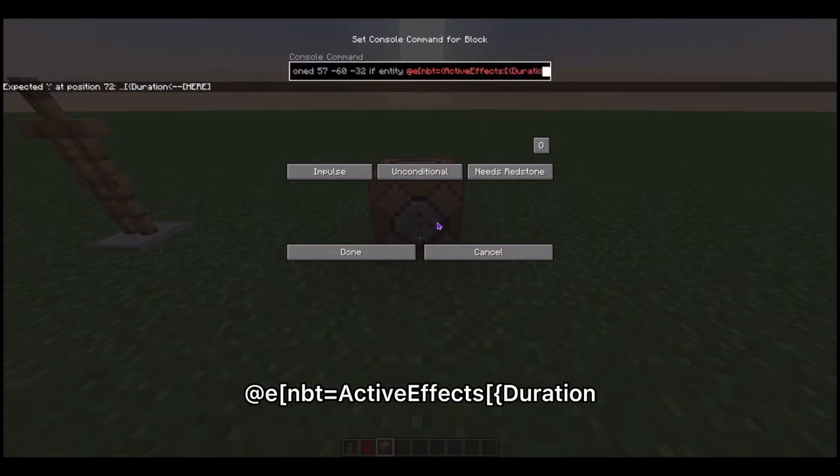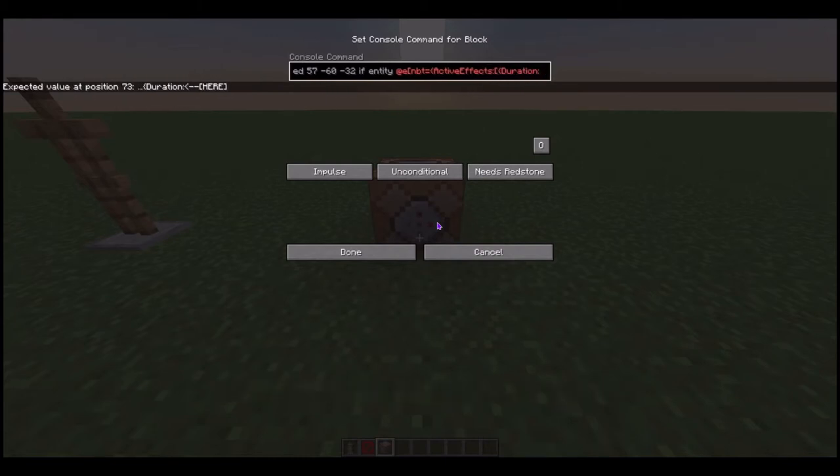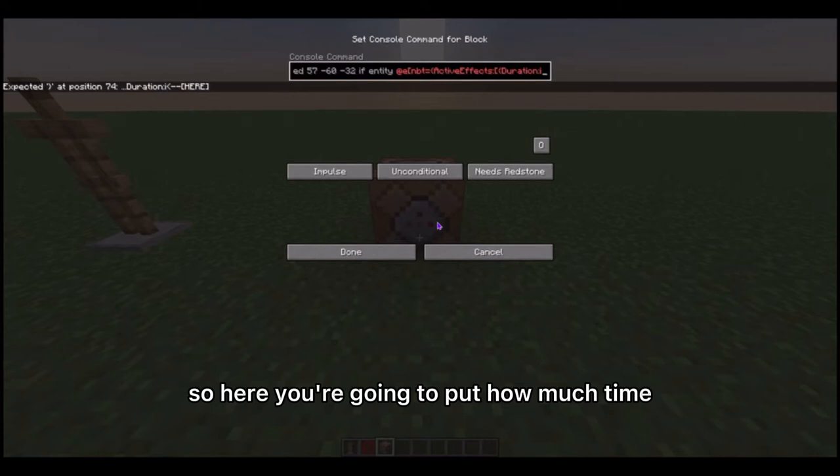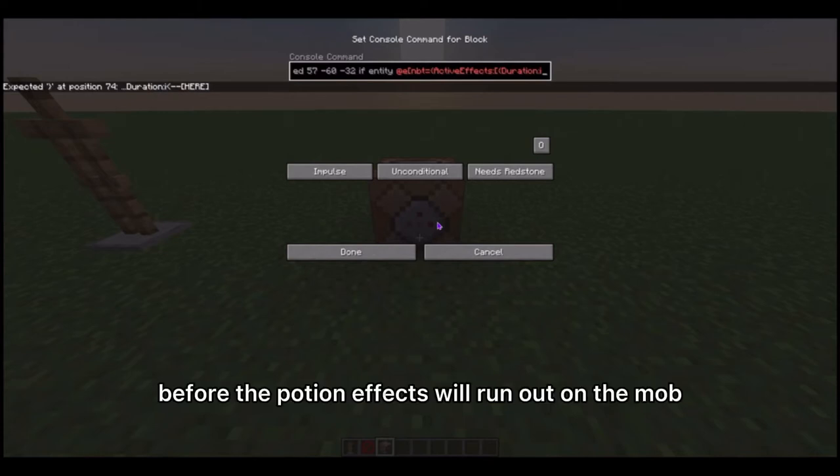Then type: duration. Here's the most important part, so I'll explain it. Here you're going to put how much time you want to be left before the potion effect will run out on the mob.